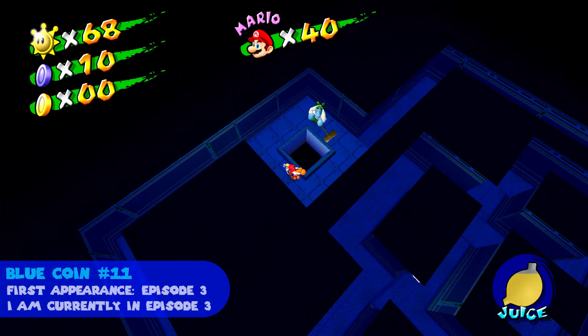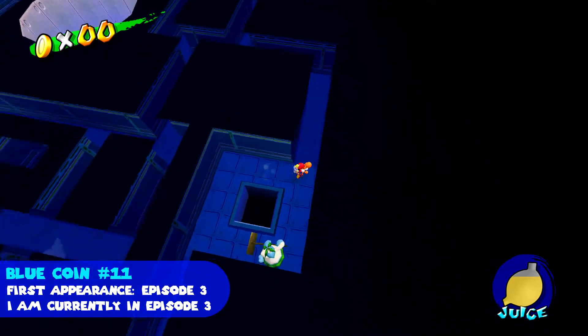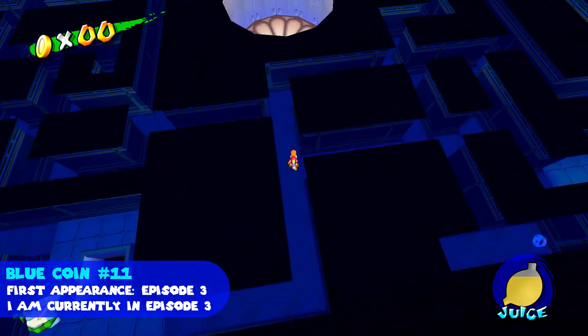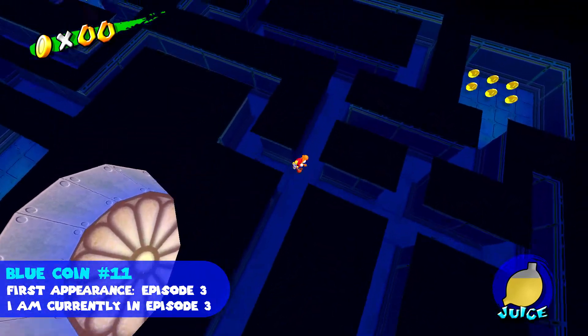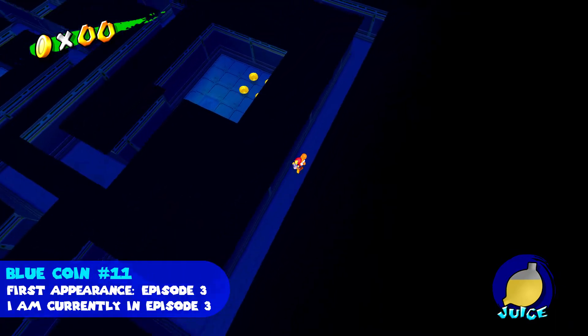The eleventh blue coin is in a room which you can only access from the vent area. From the beginning of the vent area, we are going to want to head down this way, next to those four blue coins there.